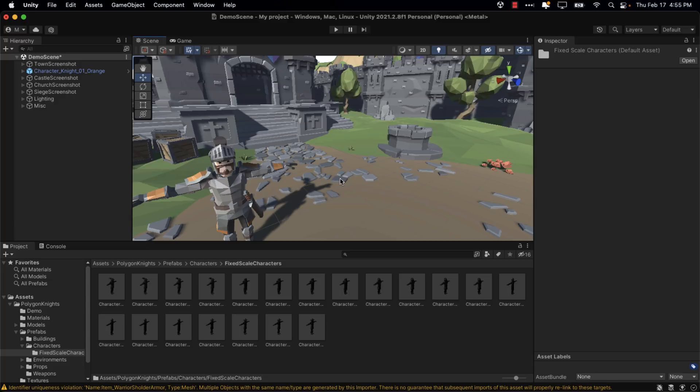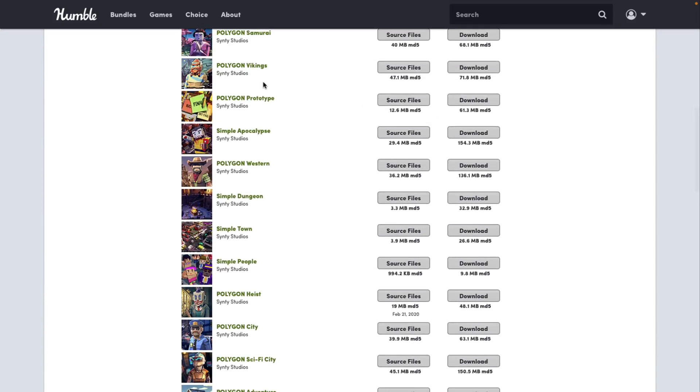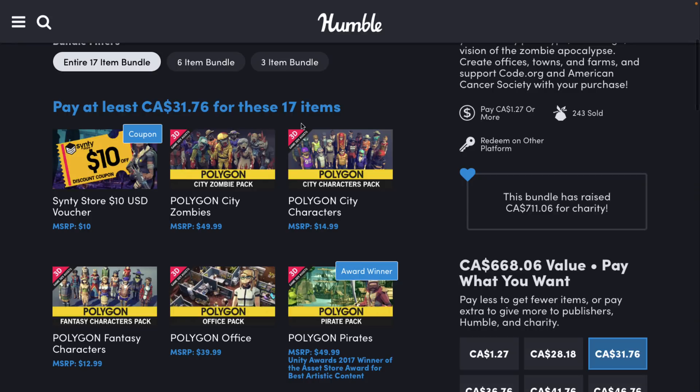They all look very high quality. Going across all the various different packs available here, you're going to find a very strong consistency to the art style. Where this is really nice even if you're not using them yourself in the final game — because Sinti assets really stand out as Sinti assets, so your game could look very asset-flippy in a hurry since a lot of other games could potentially have the same art style. But if you are prototyping, these are some really great and comprehensive assets around a common genre. It's hard to come up with a nicer prototyping set than the Sinti collection.